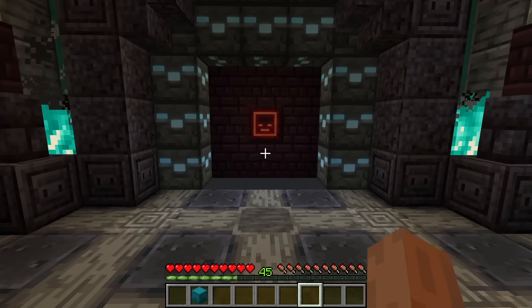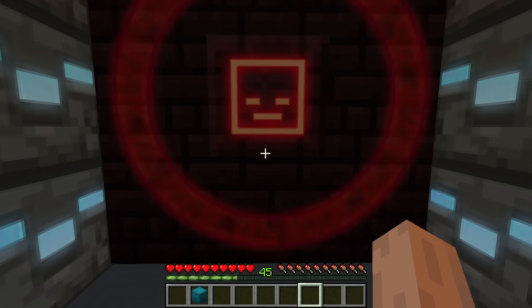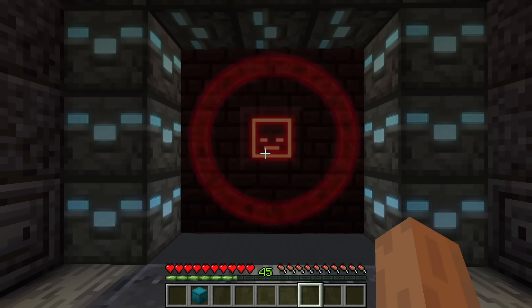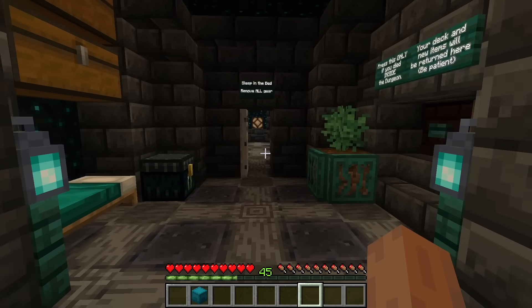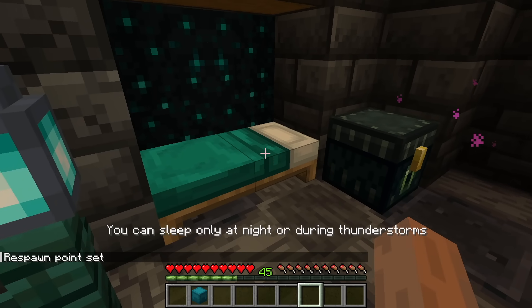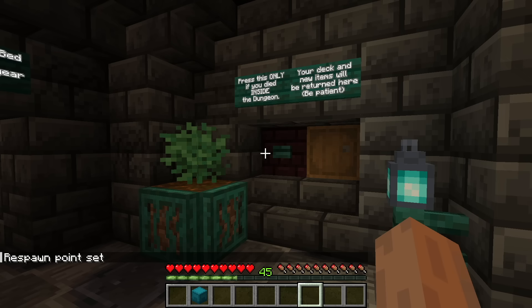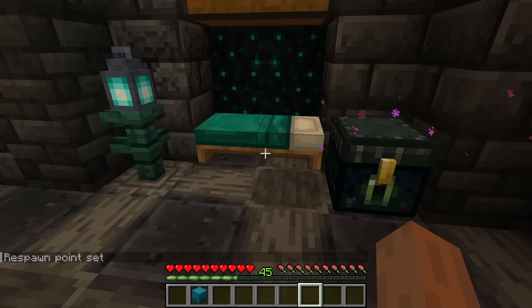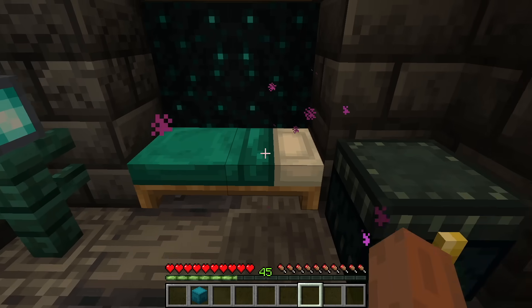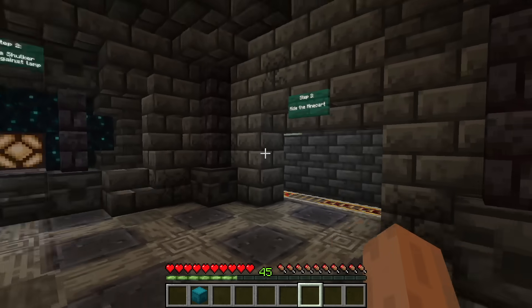How does that work? Okay, sleep in the bed. Remove all gears, cogs, and axles. Done. Press this only if you died inside, which I have not done. Sleep in the bed, which I can't until the thunderstorm, so we'll just wait for the thunderstorm and then we'll play some Decked Out. A lot of steps here. Choose your difficulty — let's unlock easy. Step two: place shulker box against lamp. We've got Treasure Hunter and Sneak in here.